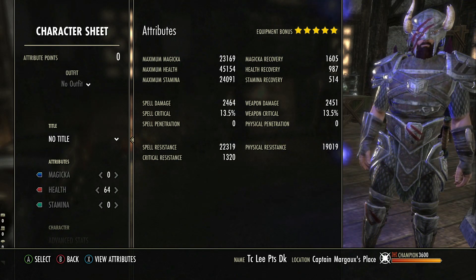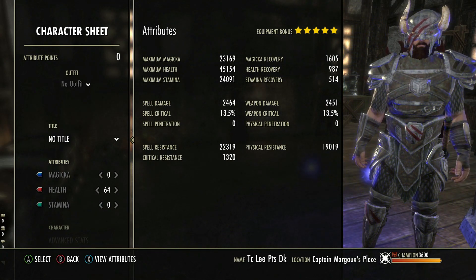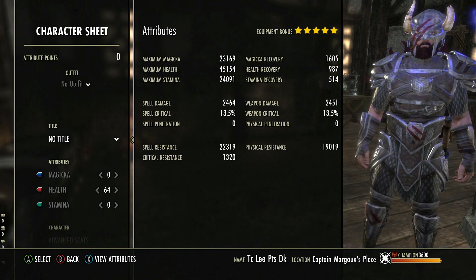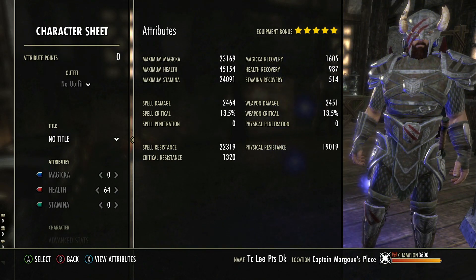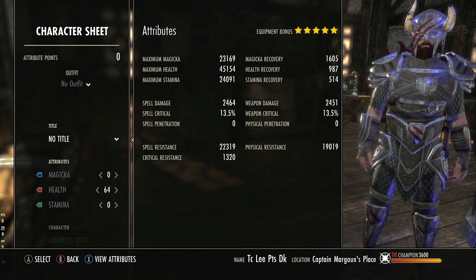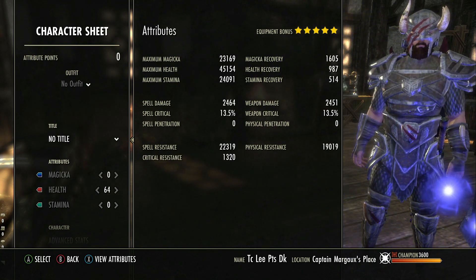Generally I always sit somewhere between 40k and 45k health in most of my setups nowadays, and that is perfect for completing virtually all content including veteran and hard mode. You can't just ramp health up indefinitely — if you went Healthy jewelry, full health enchants, and 64 points into health you'd hit 60k max health, and that takes it too far because your sustain would seriously suffer. There's a point where you have to stop increasing max health and work on sustain instead.